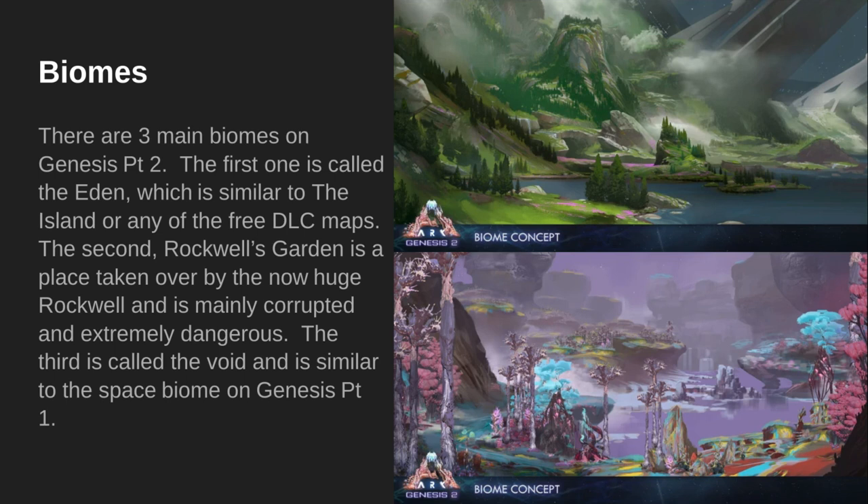The second biome, Rockwell's Garden, is a place taken over by the now huge Rockwell, and is mainly corrupted and extremely dangerous. This one is Rockwell's Garden at the bottom, and this is where a lot of the new creatures spawn. The third one is called the Void, and is similar to the Space Biome in Genesis Part 1. It's basically just a black void — exactly what you would expect from it.